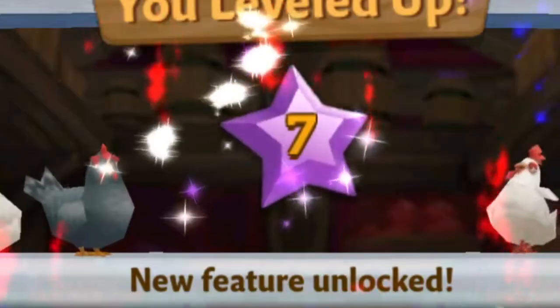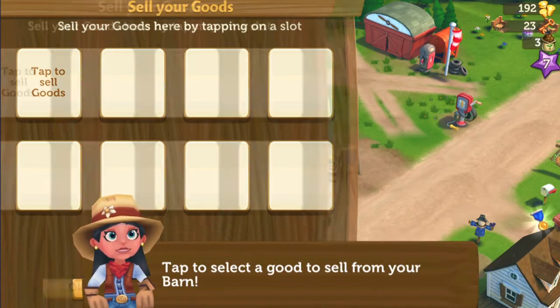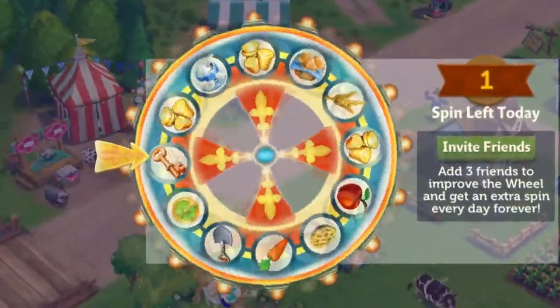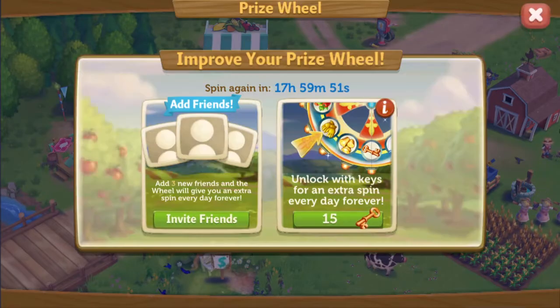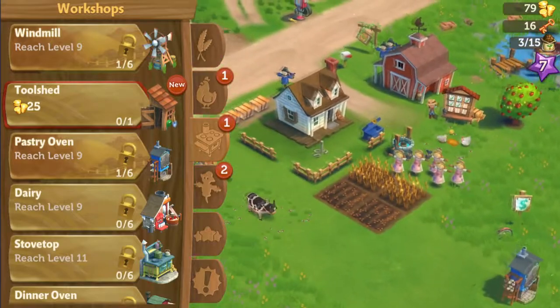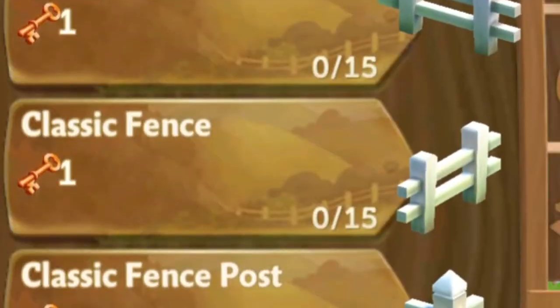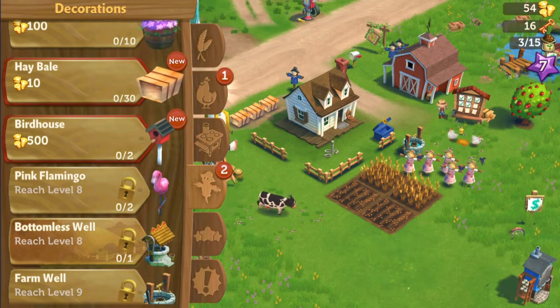Level seven — that's my speed. We unlocked the farm stand. I can buy and sell goods with fellow farmers — I don't want to play with real people. Spin the wheel. I'll take money — I'll always take money. We can get a chicken! Chickens take four hours. That's not how long pregnancy takes. Let's put my tool shed down. We've also got some different types of fences — a bush and a hay bale. And a bird. I really want the flamingo.